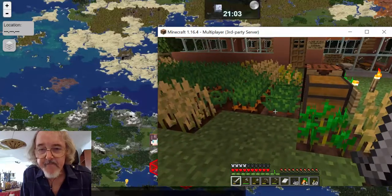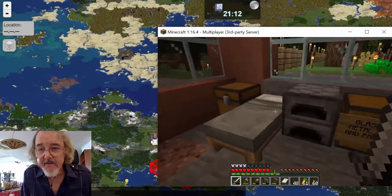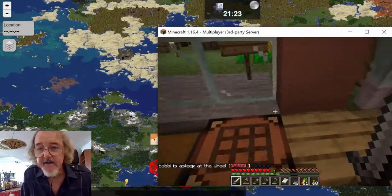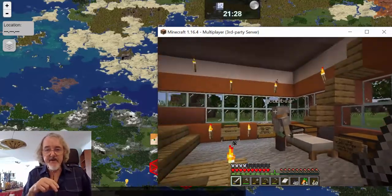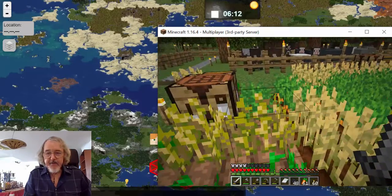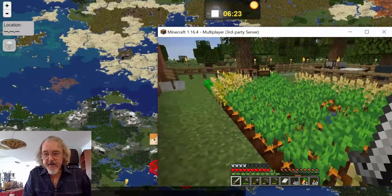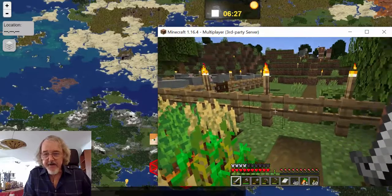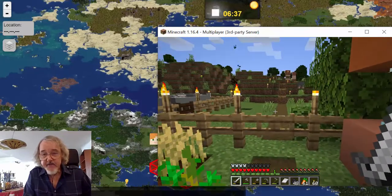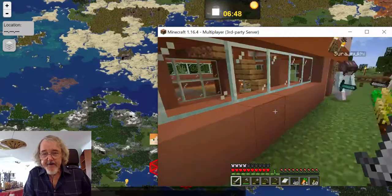Here we are inside. Do you want to take a bed? Sure. I'll close the door. Okay, I'm sleeping. We've had an enderman living here — a very polite, gentlemanly enderman. He hasn't given us any trouble. He just gets on the stairs and we run between his legs, and he likes that game. We've been spawning sheep over here and letting them out every now and then, populating the area. Now we're out in the garden.